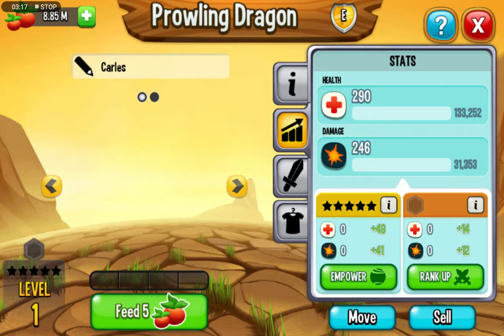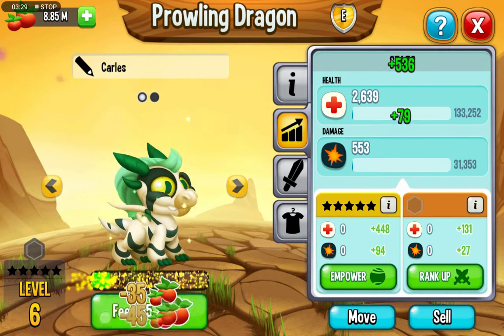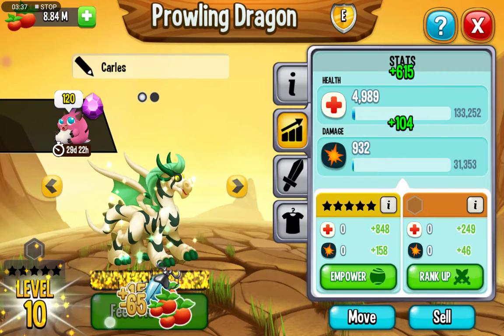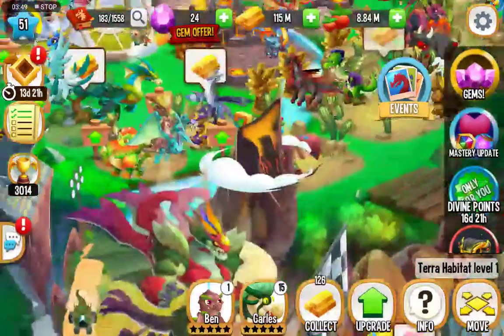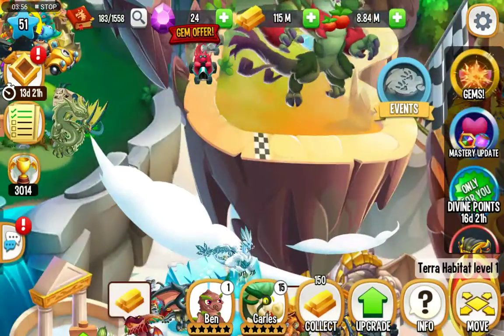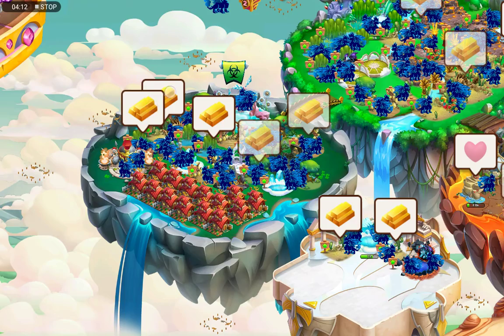So yeah guys, I'm trying to complete as much of this as I can. We are out of the levels of magic. Collecting food and collecting gold — collecting gold is going to be easy. I've accidentally clicked into the ancient world. Sorry about that guys.